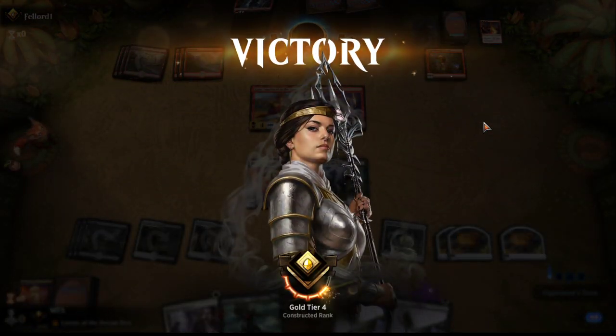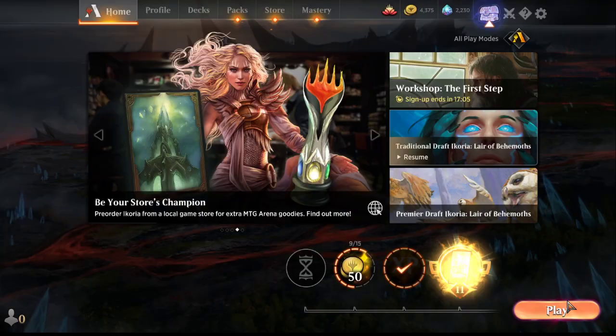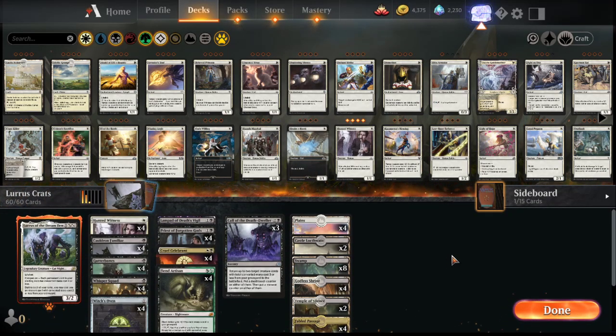That was a pretty good showcase for the deck. The Cruel Celebrant seems pretty strong - that's how we were pretty much winning our games. The Rakdos cards are definitely good as well. Fiend Artisan just straight up won a game that seemed hopeless otherwise - a lot of potential here. Definitely going to continue tweaking the deck. We never used the Lampad but I still think it's worth including - it's the only two-drop repeatable Sac outlet. Obviously Priest and Fiend Artisan are the primary ways to sacrifice things.